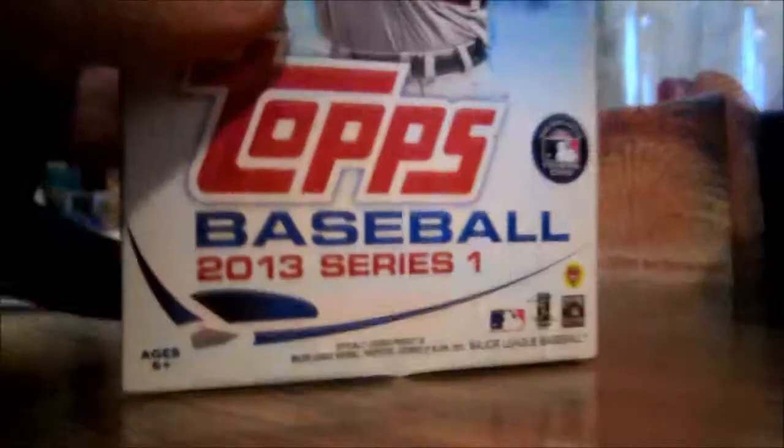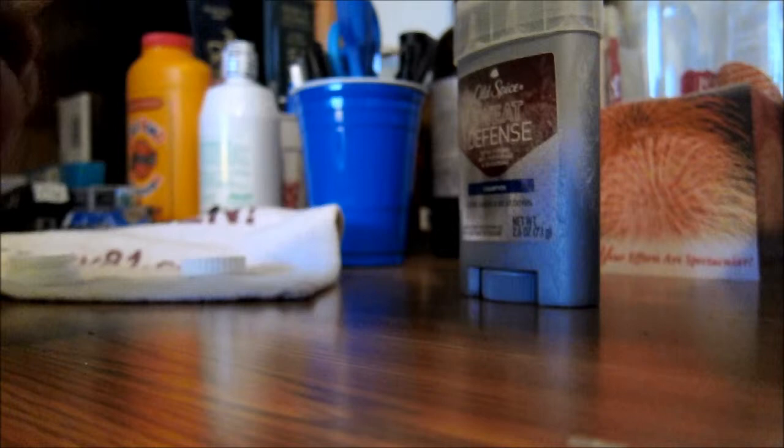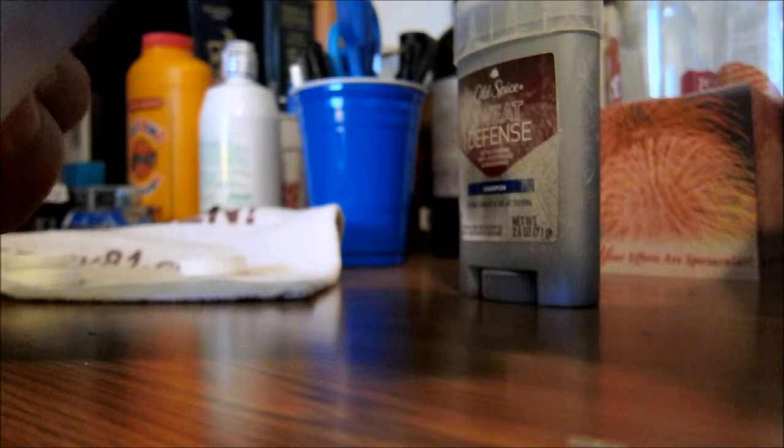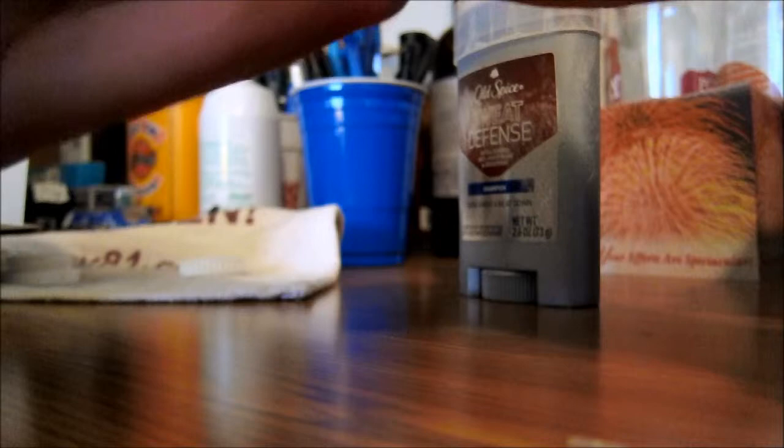Alright YouTube, I just bought a hanger box from Topps 2013 Series 1 and let's open it up. I did a little bit of research on the different cards out this year so I have an idea of what the short prints look like, the out-of-bounds short prints, the different parallels and stuff like that. I was debating between getting this or a blaster box — I'm not really sure what the big difference is besides the commemorative patch, so I figured I'd just get two of these instead because they're cheaper.